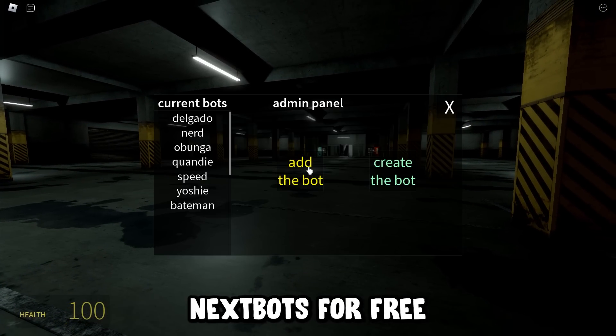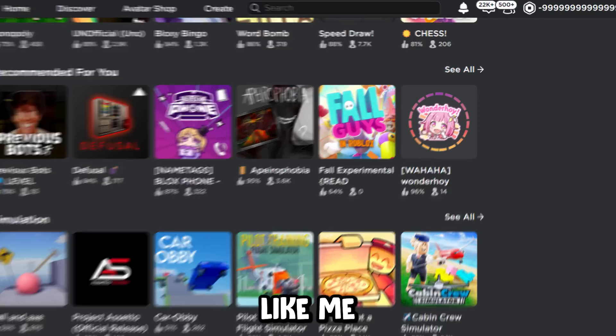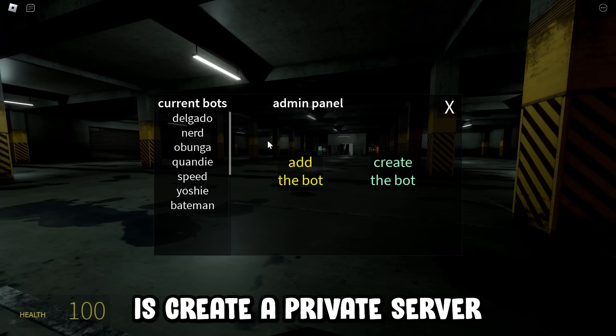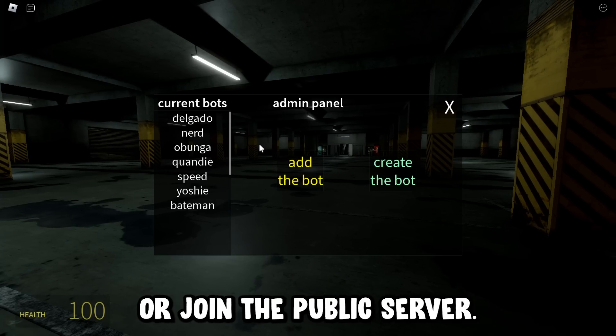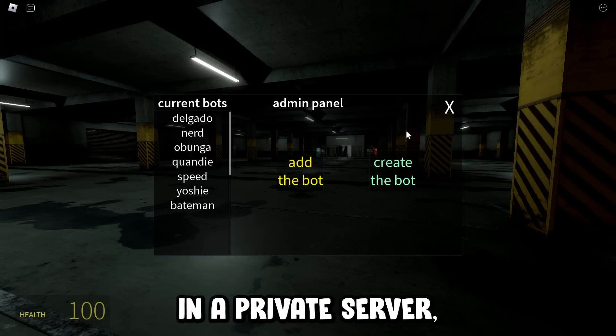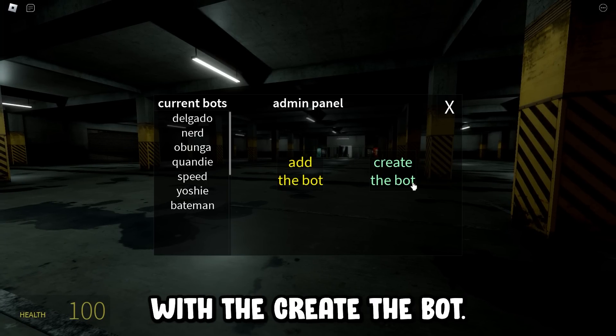I'm gonna show you how to make your own custom NexBots for free, even if you're poor like me. All you gotta do is create a private server, or join the public server — if I'm there, I'll be spawning in NexBots. Once you're in a private server, click M on your keyboard and you will be greeted with the create the bot menu.